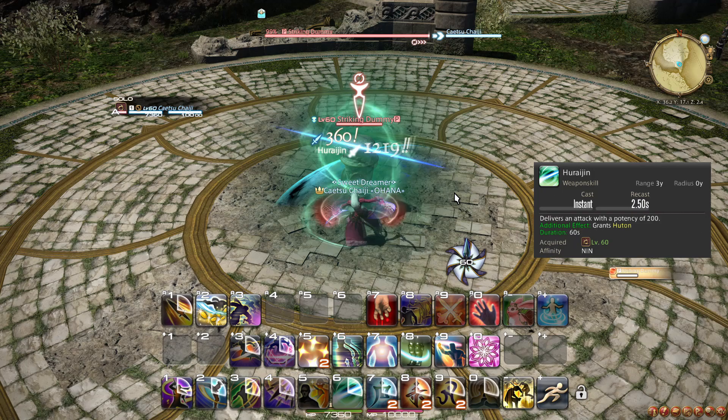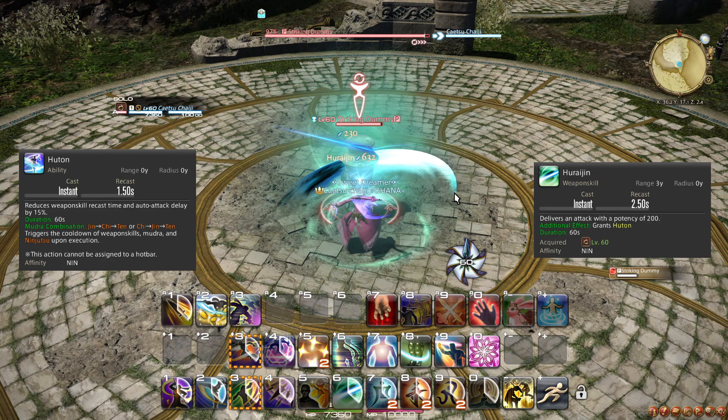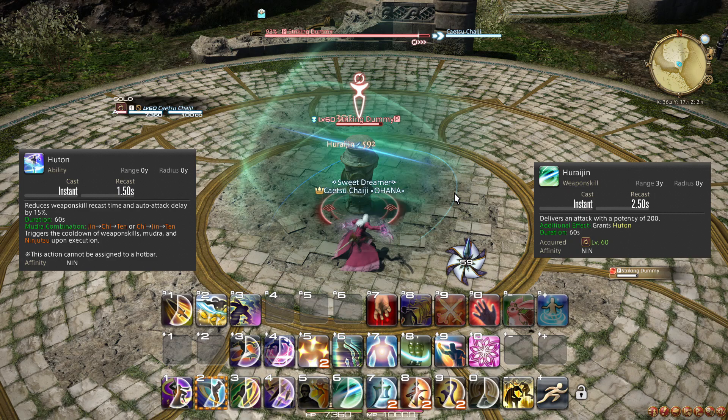At level 60, you learn the weapon skill Furaijin. This is a recovery or backup solution tool, as it is by design a damage loss to use instead of your 1-2-3 combos. Furaijin applies a full Futon to you without spending a ninjutsu charge, so if you can't apply Futon and Hide before the tank pulls, you can just use Furaijin and save the ninjutsu, delaying your opener by 1 GCD.